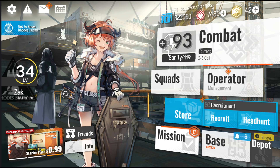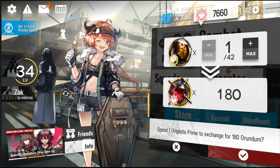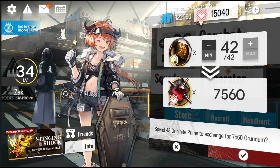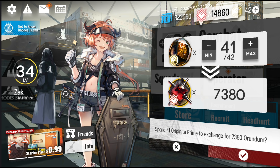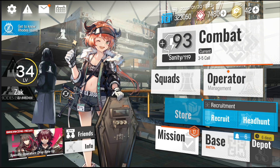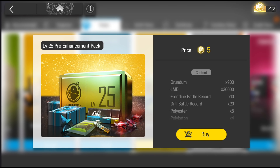Now would be a good time to talk about where to spend your Originite Prime. The worst thing you can do is directly convert your Originite Prime into Orundum — do not do this, this is the worst choice possible. Of course, if you're really close to rolling on the gacha and need that one little boost, it's okay to use a few. But generally speaking, this is a terrible idea, because in the pack shop we have the Pro Enhancement Pack. For the price of Originite they cost, they directly convert all the Originite into Orundum and also give you materials. So just wait until you level up and buy the packs if you really want.